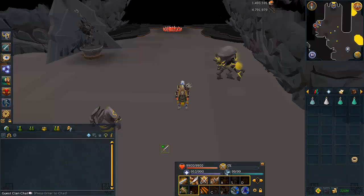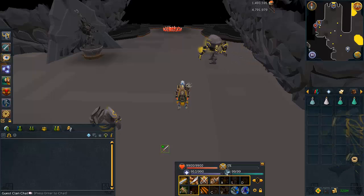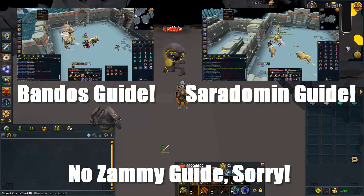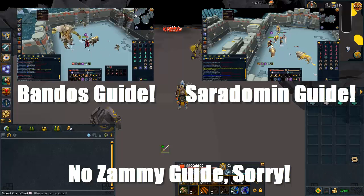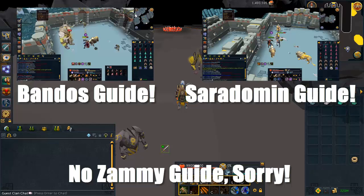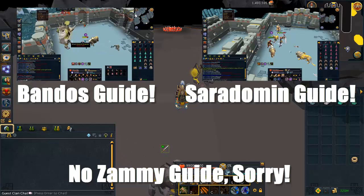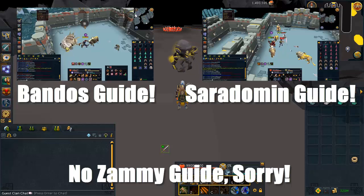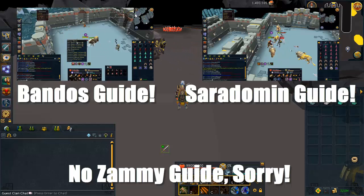The final thing worth mentioning for melee training isn't necessarily the best XP per hour, but is very accessible and quite good money — doing God Wars dungeon bosses. I'll have guides to the Bandos, Zamorak, and Saradomin bosses on screen. All of these bosses give between 200 and 250k attack XP per hour as long as you're using the quick hopping method, or on a high spawn world you should get very good XP rates as well. If you get lucky you can make quite good money there, though the luck factor has to be there for you to make absolute bank. Even if you don't, they still are quite decent XP.